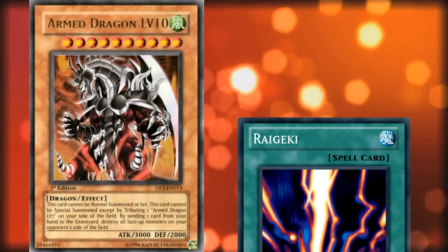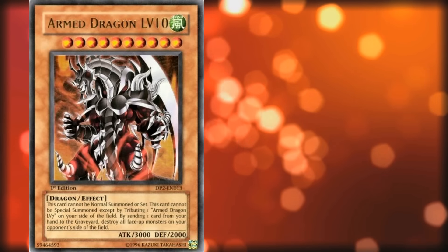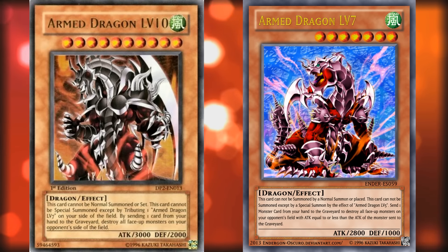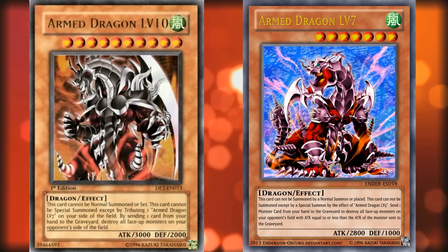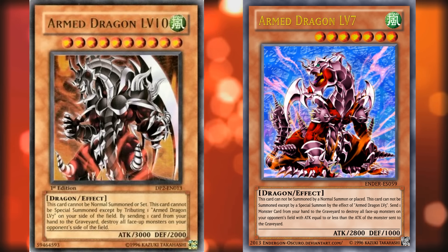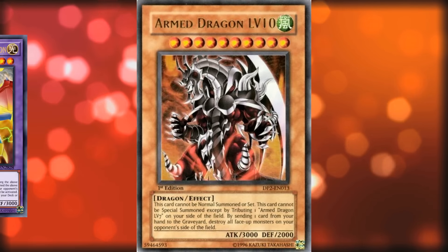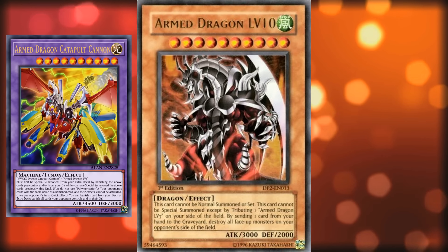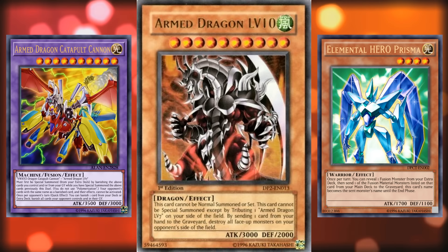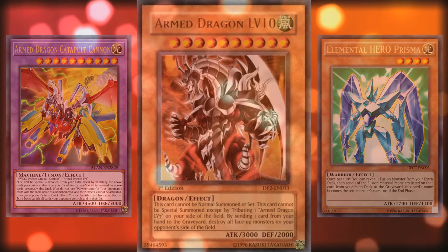It doesn't even have the full Raigeki effect, just the Lightning Vortex version. Arm Dragon Level 7 is better, as he's easier to bring out and has similar stats and an effect — and even Level 7 isn't a good card. Although recently, with the release of Arm Dragon Catapult Cannon, you can use Prisma to copy Level 7's name to bring this card out easier, but that still doesn't really make it worth it.